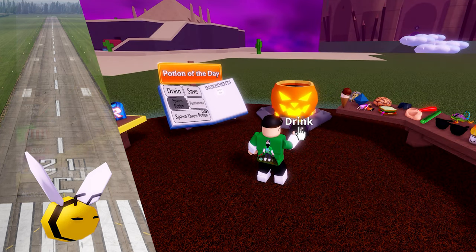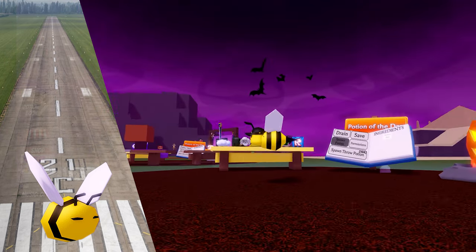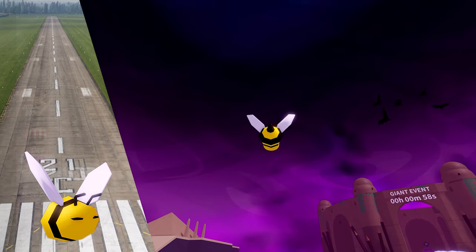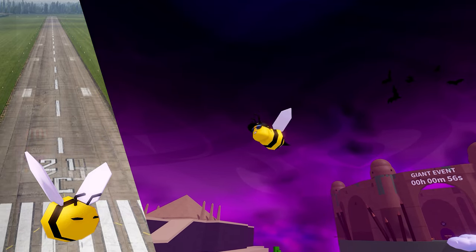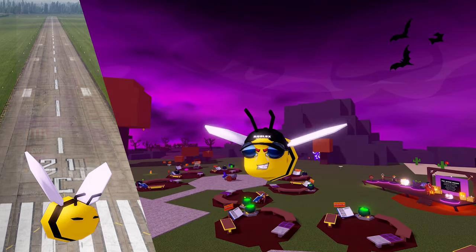Put him in the pot and you can get a bee disguise. This is used for the honey quest. With these potions, you have to direct the bee by aiming it where you want to go, rather than steering it with the keyboard or movement keys on a phone or tablet.